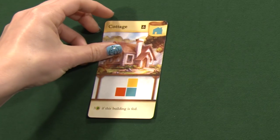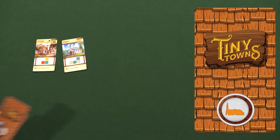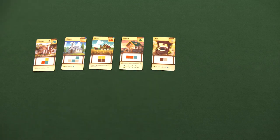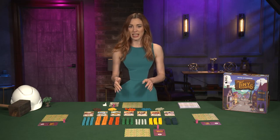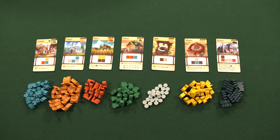Setup begins with a cottage card. Place it near the center of the table but slightly to the left. Next, separate and then shuffle the other building cards by their type as indicated on the back. Draw one from each respective deck and place it face-up next to the cottage. Remove the rest of the building cards from the game, you won't need them.